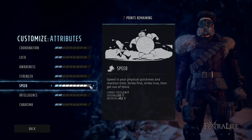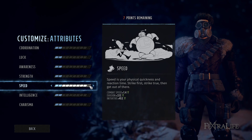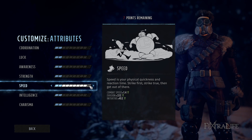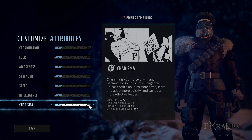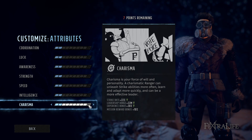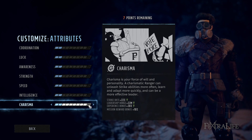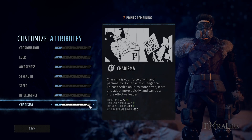Initiative makes it more likely your team goes first when spotted. Your point person out front scouting for mines should have high speed so your team gets to act first and doesn't get wiped before getting in position. I like high initiative on my heavy weapons character so when spotted we get to go first and I can fire a rocket into a crowd. Charisma increases your strike rate — how fast your gauge builds for a precision strike — and it increases leadership range. You probably want one character with really high charisma; everyone else can have average charisma.